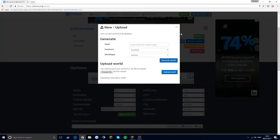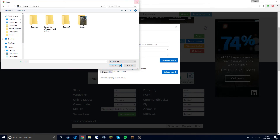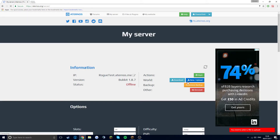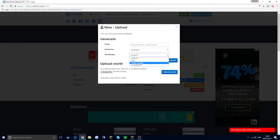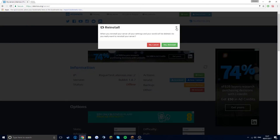You can also enable hardcore mode and change the world type to Default, Flat, or Large Biomes. You can also upload a world file — if I wanted to I could choose a file from wherever I have it. I don't have any saved worlds so I'll just do Default, not hardcore, and upload. You can also download your world, restore a backup, or reinstall — but reinstalling will delete everything.